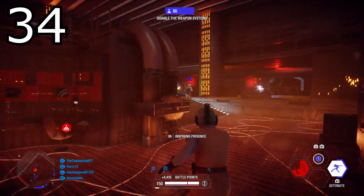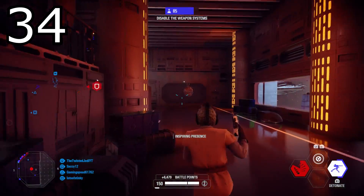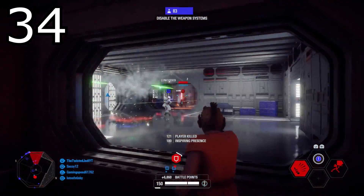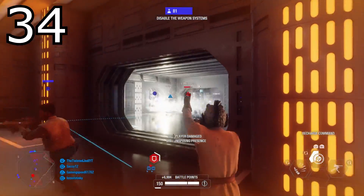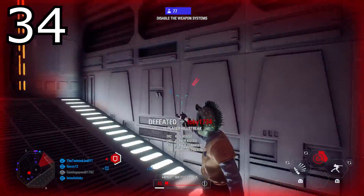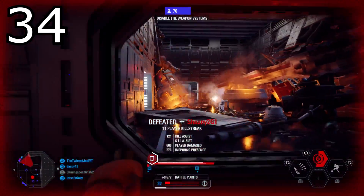Tip number thirty-four: change your shoulder in third person to peek around corners. When playing in third person you can peek over your left or right shoulder depending on which angle of a wall you're behind. You should change the shoulder of your camera so you can see potential enemies. I do this with not only blaster heroes but also lightsaber heroes and infantry — it's really helpful to change shoulders.